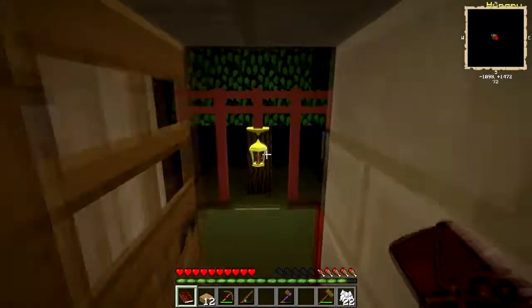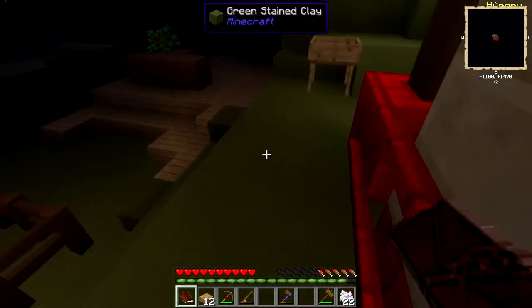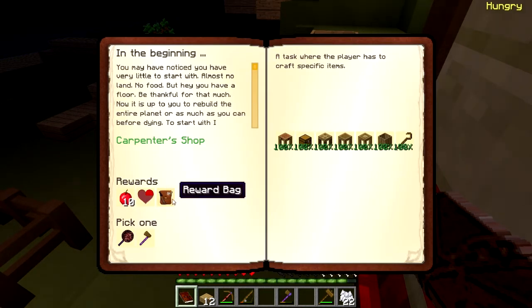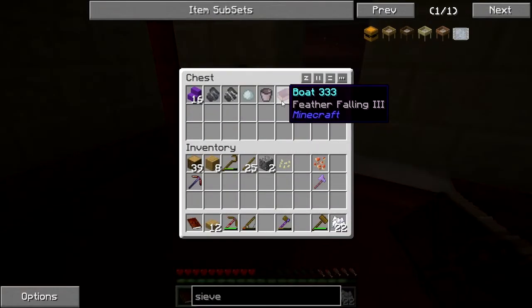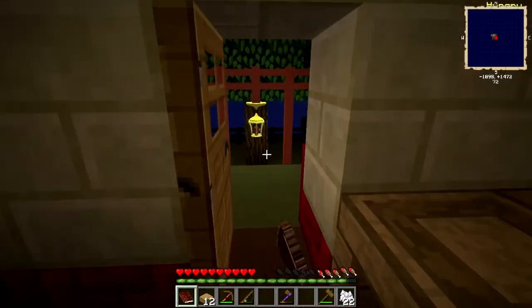One of the early concerns is going to be your hunger. As you can see here, I'm kind of hurting. The good news is you have this quest book, and as you progress you get various rewards — you might get food, you might get implements, whatever. Early on, if you are offered a reward bag and it's not a choice and there's something else useful that you can actually see, take the item that you can see. Sometimes the reward bags are great, sometimes you get stuff like a boat with feather falling on it. What am I even supposed to do with a boat up here anyway?